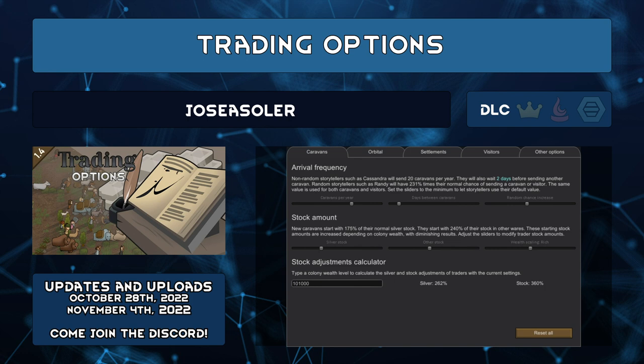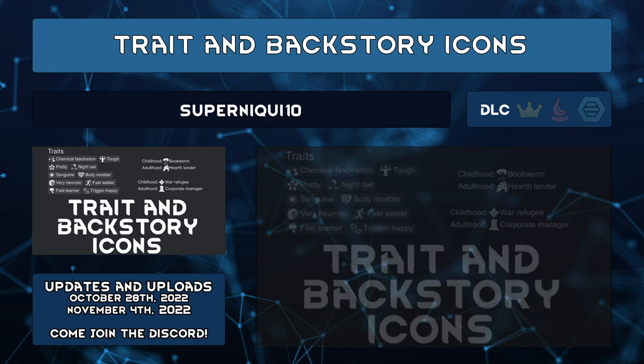Hosea Solar also has the mod Trader Gen if you want more variety of traders. Trait and Backstory Icons by SuperNiki10 adds icons to traits and backstories in a pawn's bio tab. It includes icons for Vanilla, Biotech, Vanilla Traits Expanded, and other VE mods, SYR Individuality, KV Consolidated Traits, DN Bundle of Traits, RPG Traits Plus, and more.